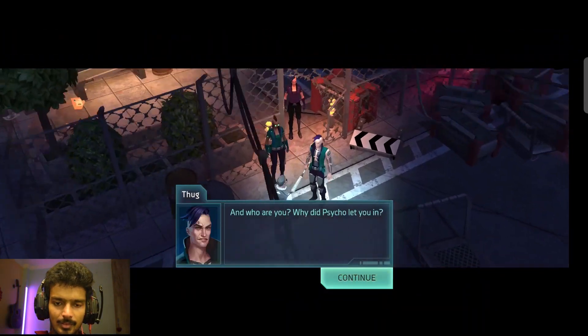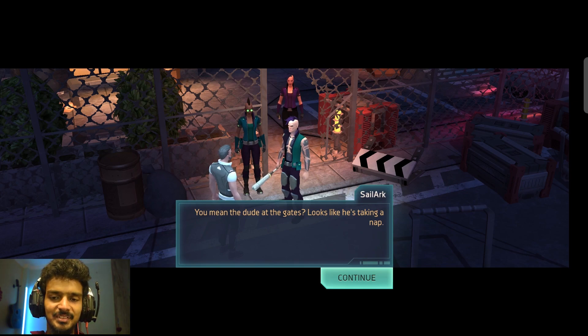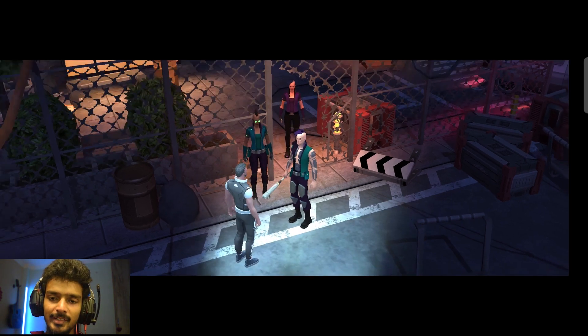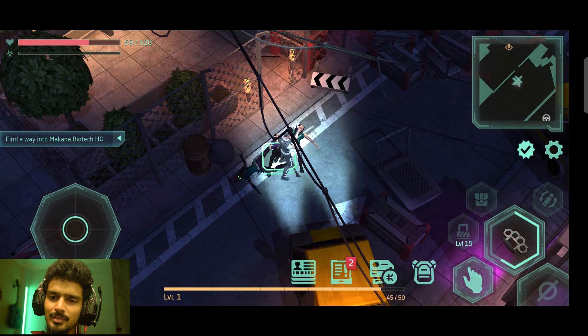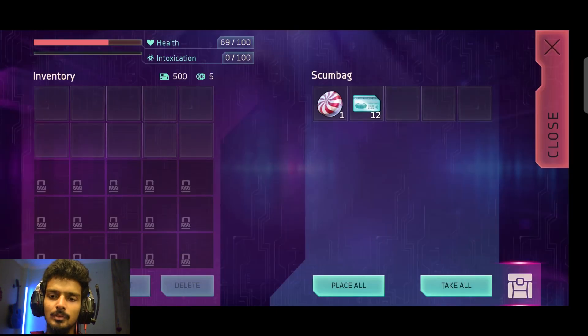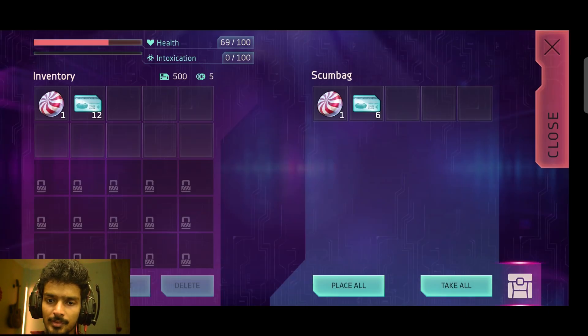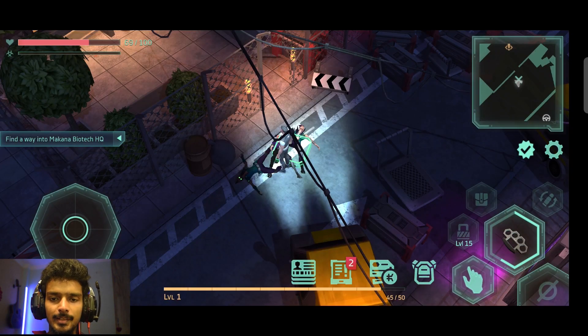Another thug says 'Who are you? Why did the psycho let you in?' I say 'You don't know that psycho is sleeping.' He replies the dude at the base looks like he's taking a nap. 'Oh well, you're about to regret that.' We have to fight these guys and now I can take them out with 2 punches. I looted 12 credits and hard candy medication - an anesthetic in candy form, not suitable for children. It says it heals over time by 15, so it can be used as a healing item. I also got a baseball bat.